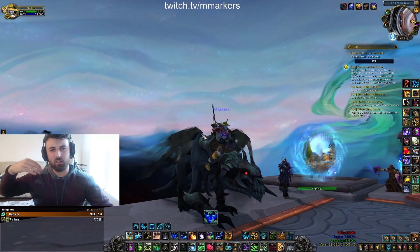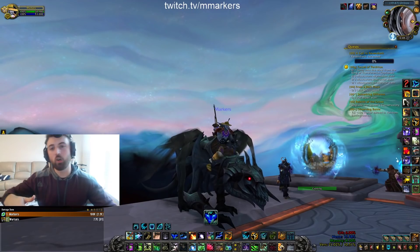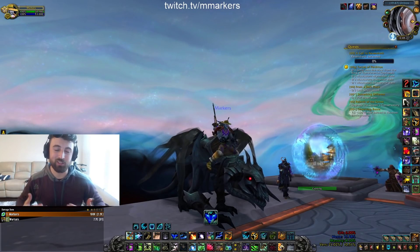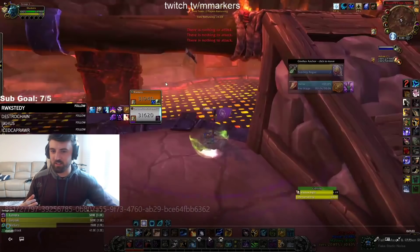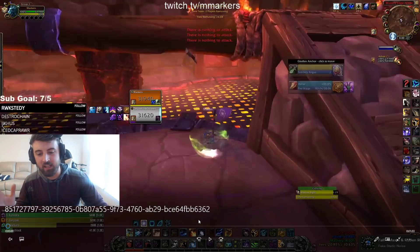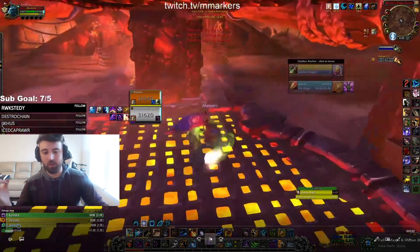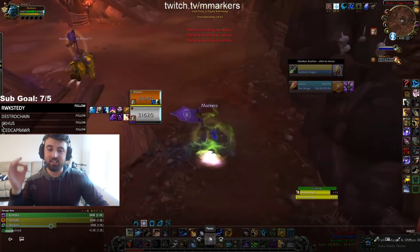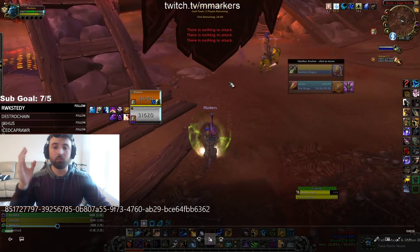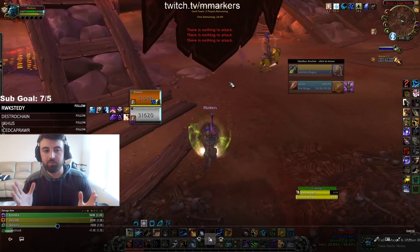One was a higher-rated game where we kind of just literally shredded that team, and the other is a lower-rated one where I ended up getting a 1v2, which is pretty cool. So the first one here was the higher-rated game. What I usually try to do in the opening of every rogue mage game is: I'm in stealth, and if I have a stealth teammate — feral, rogue, mage — I always try to have my teammate wait for the mage to come out and then open immediately.